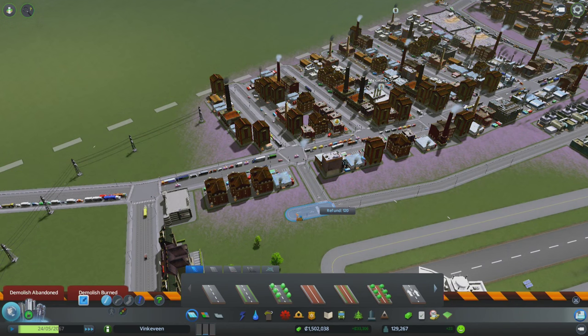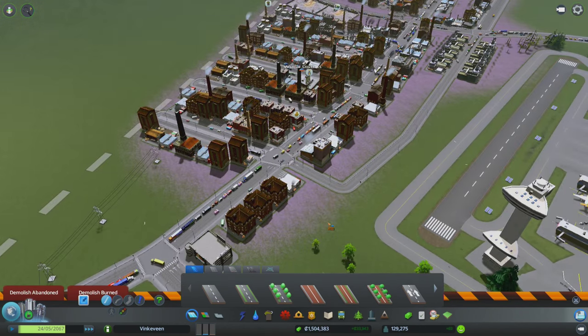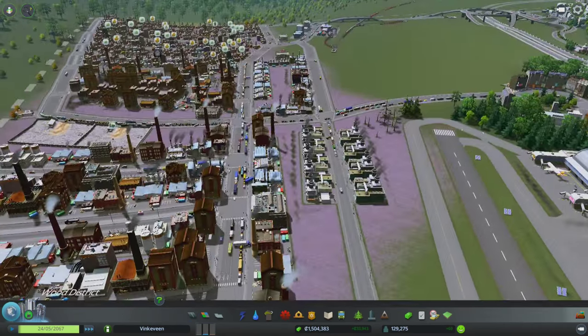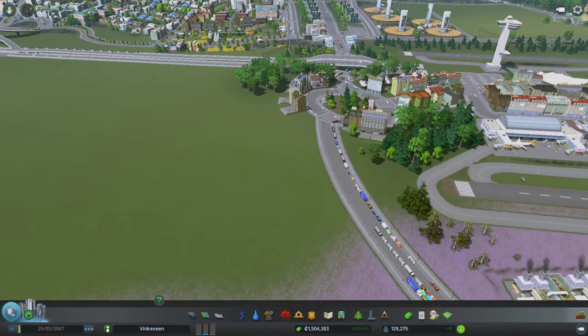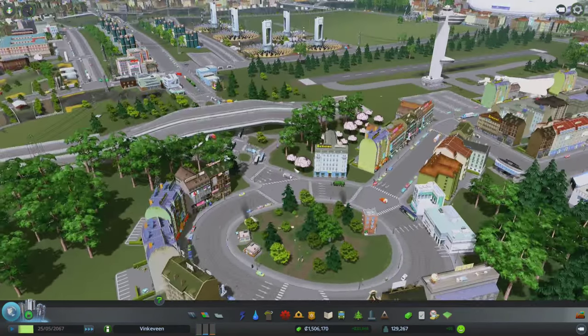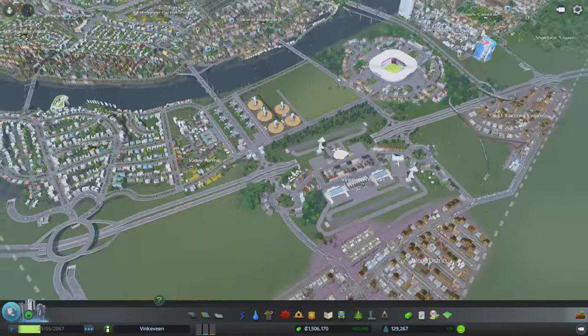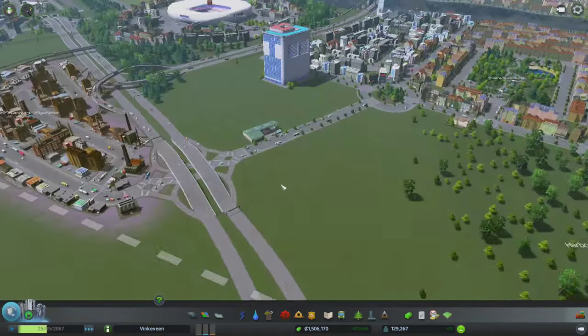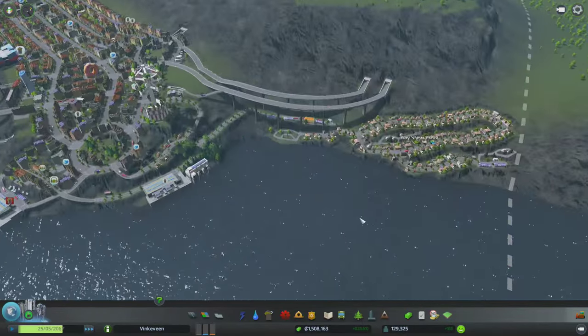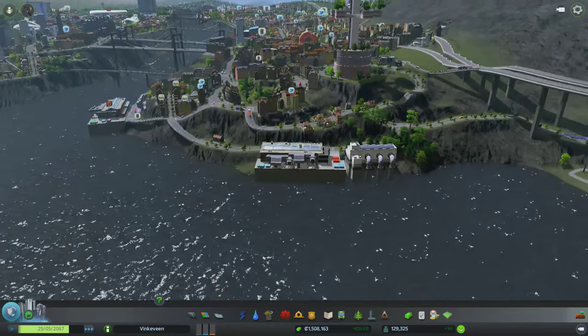There we go. I could take this end piece off. Trucks can go that way and this way - hopefully for the better. I do have plenty of other spots in the city where they have recycling centers, like the one we just put power for. I think there's even one close to here somewhere.